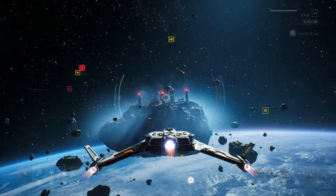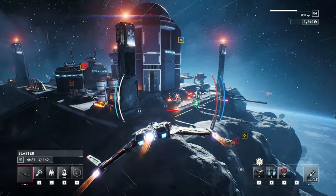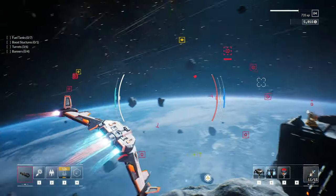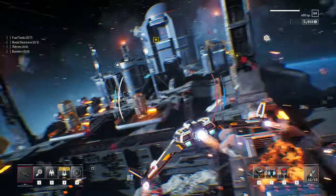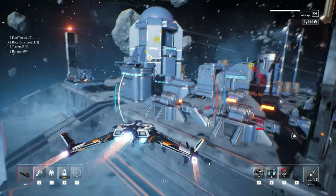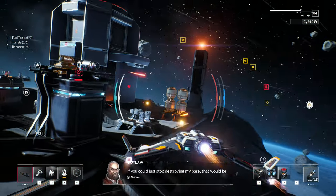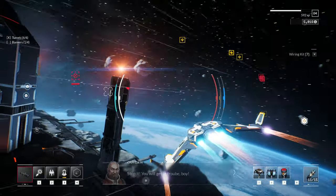Credits are going to be your main source of replenishing your health at different locations, as well as shopping for goods, obviously. Let's take out this outlaw base. We're going to destroy it — this is a triggered event whenever you start attacking any bits of it. We've got to take out the fuel tanks, the boost structures, the turrets, and the banners. The boost structures — essentially if those are surviving, it's going to make other things nearby stronger. Some might give increased weapon damage, some might give increased movement speed, some might hinder yours. Definitely focus in on those boosting and disabling tools on a base.